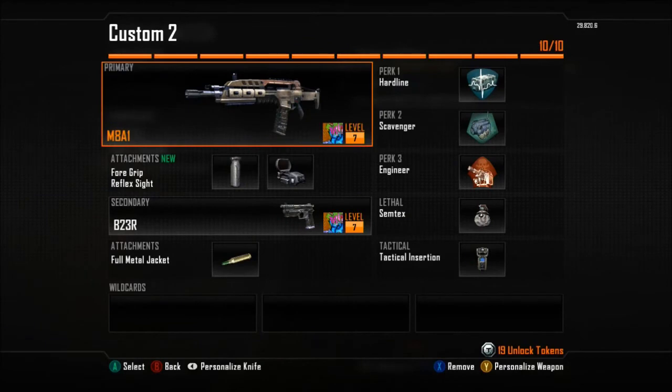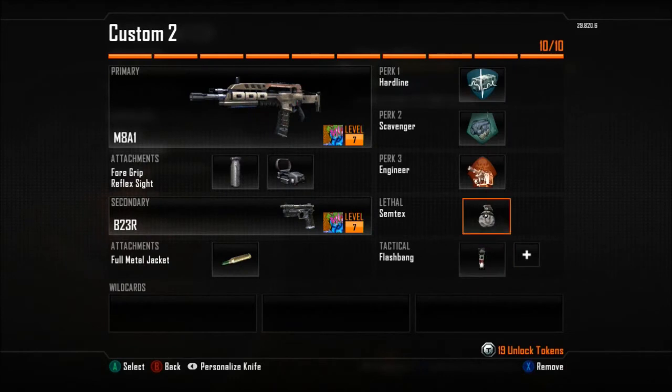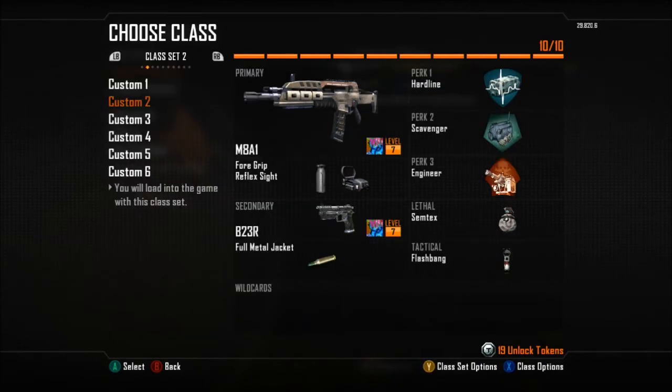Next is Custom Class 2. We have the MAA1 with 4-Grip and Red Dot Sight. And then next we have the B23R with FMJ. Another TAC Insurgent — but we're gonna change that to Flash Bang. Semtex is lethal. Engineer, Scavenger, and Hardline.